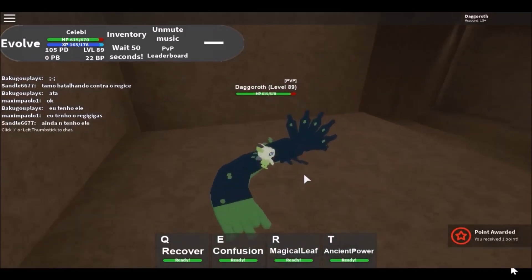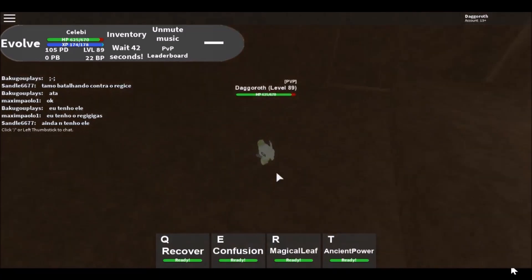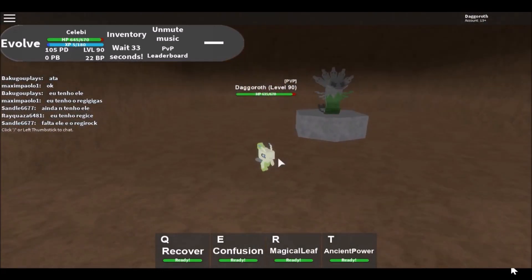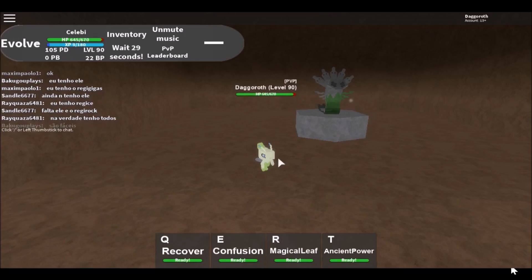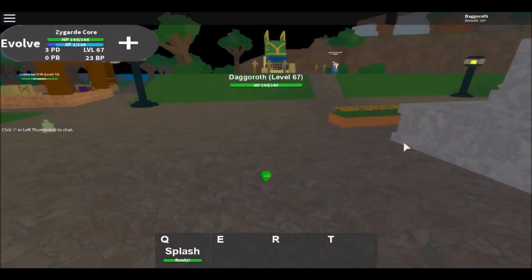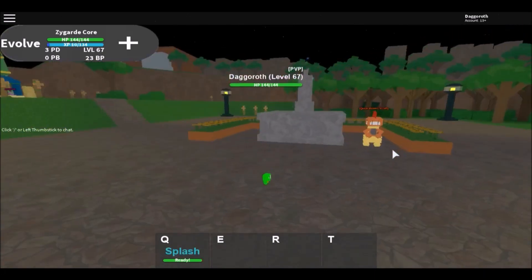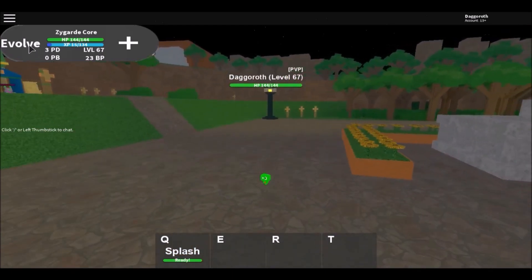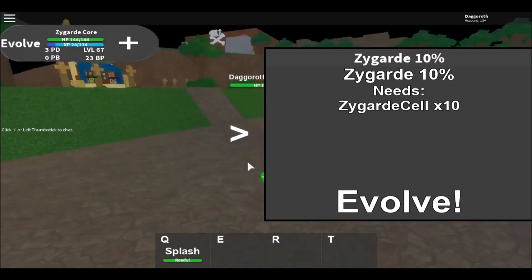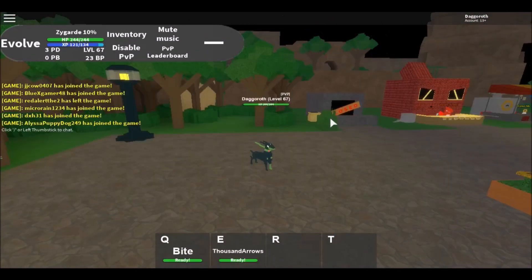I got five Zygarde cells! Can I do anything with these? Looks like we're gonna need something with these Zygarde cells. Under the Kalos tab we now have Zygarde Core — let's check out his moves. He's got Splash. To evolve, we're gonna need Zygarde Cells times 10 for Zygarde 10%, which makes sense. We only got five cells from that fight, so we'll do some more and come back.